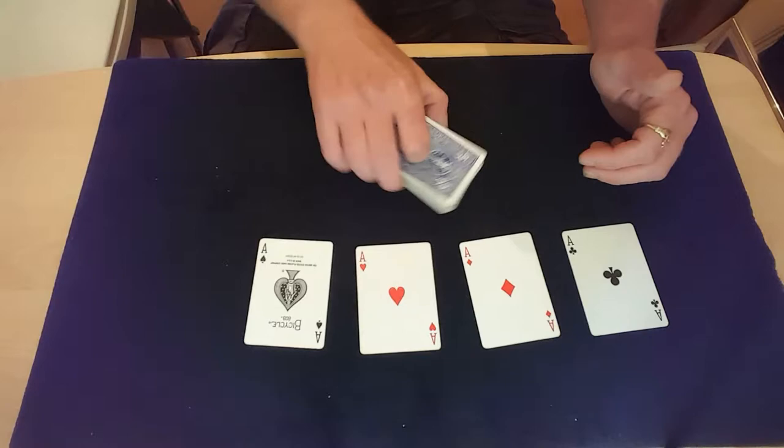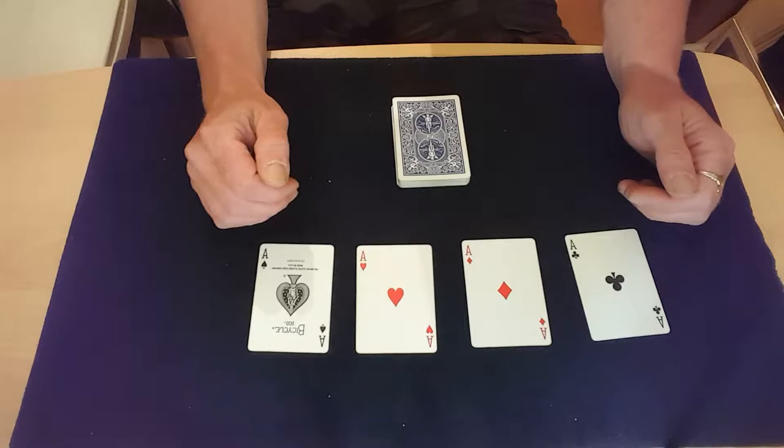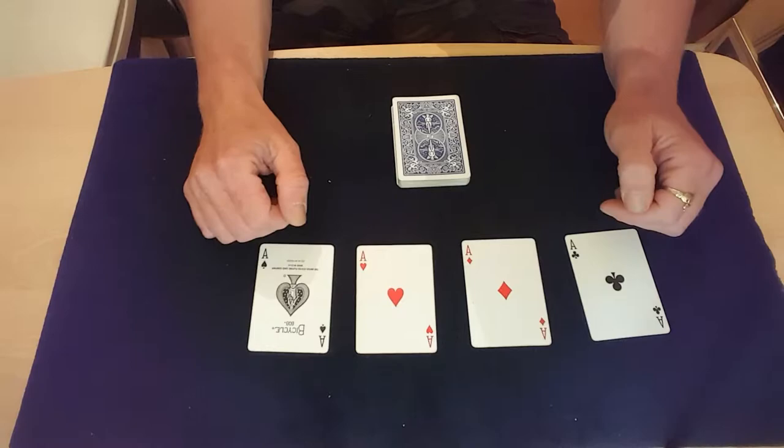And that card just happens to be the ace of spades. So as I say, four aces lost into the pack four different ways and found again in four different ways. I hope you enjoyed that, and if you want to see the tutorial, stick around — it's coming next. If you don't want to see the tutorial, I'll see you again soon.